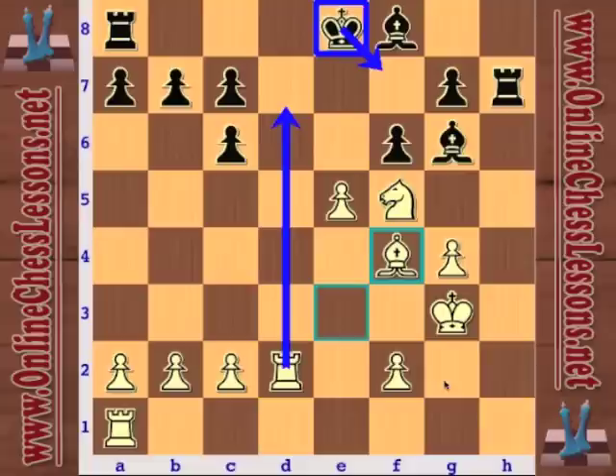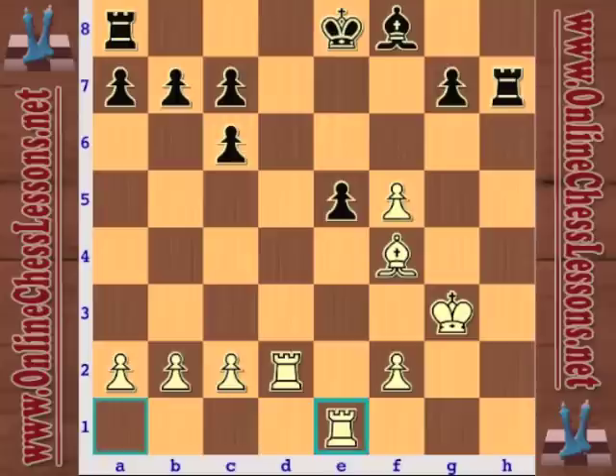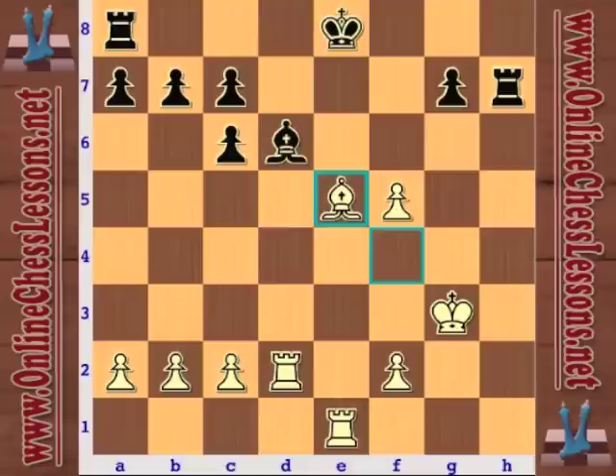Bishop f4 also clears the way to open the e-file for the other rook. Kasparov now finally trades off that strong knight. Rook e1 — an excellent, top-class intermediate move trying to exploit the open position of black's king. Rook d8 fails miserably — check, and not rook takes d8 but just rook e2, and that's going to be all she wrote. Rook e1 is fantastic, and this seems to be a pretty much forced line. Bishop d6.